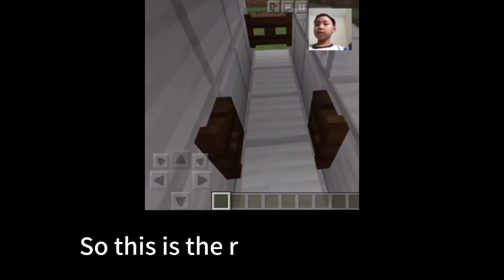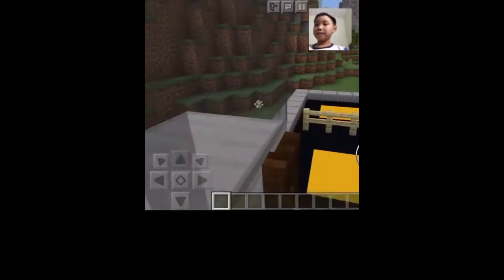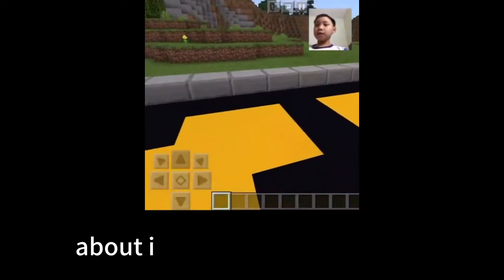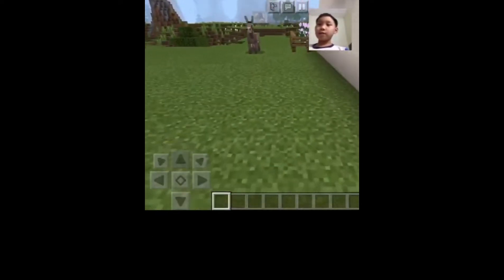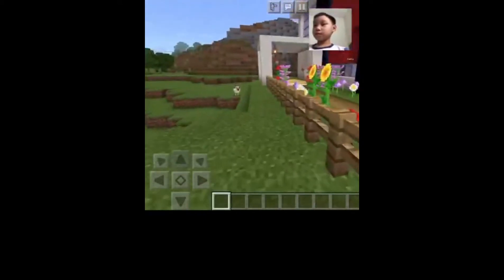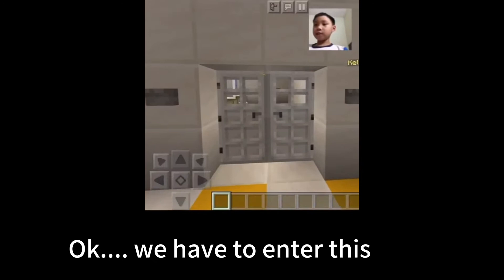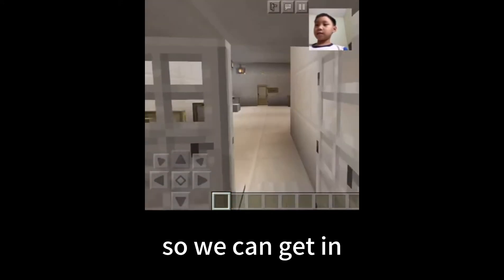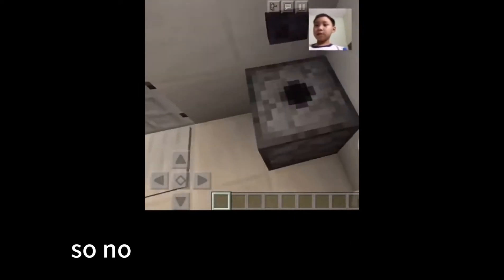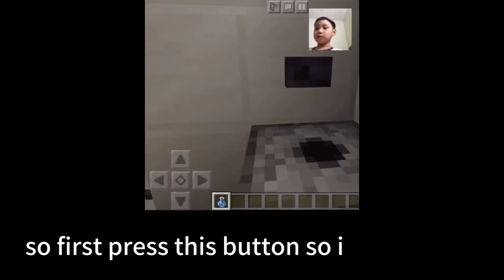So let me show you about the inside of the hospital. We have to enter the store so we can get in. Now this is the hand sanitizer. First press this button so he will give you it.